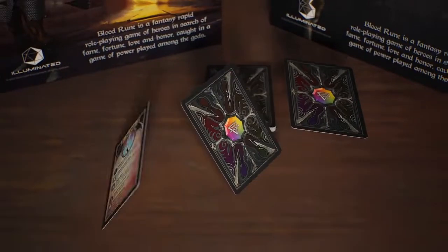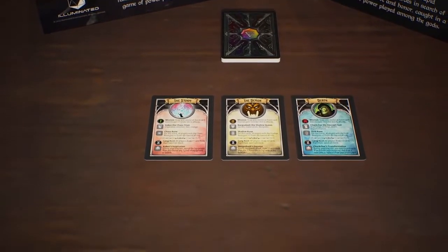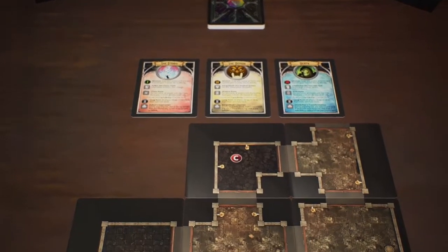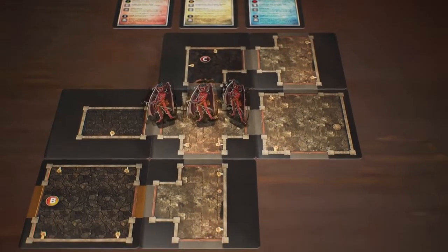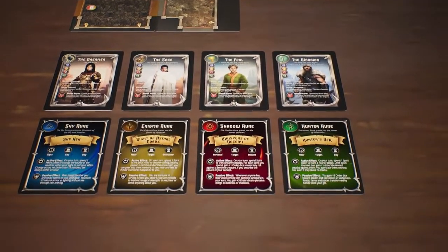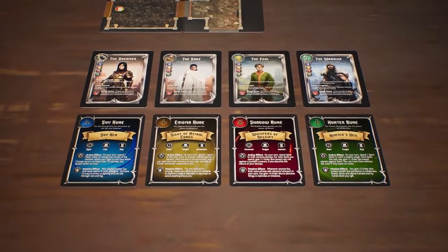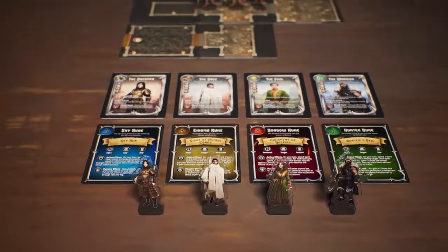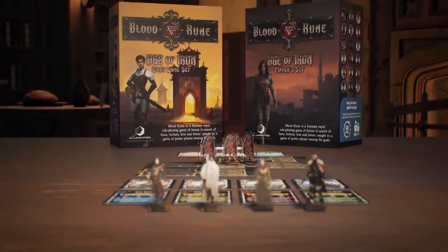The world has fallen into a dark age, forged in iron. From the ashes sprung city-states, fortified against pillaging hordes of monsters and the zealous ambitions of Crusader Kings. Among the masses are those destined to do great deeds, for they are marked by a hidden blood rune, born from ancient bloodlines that held the very essence of the gods themselves.